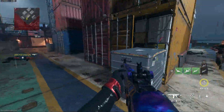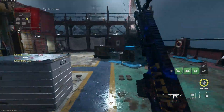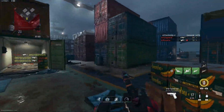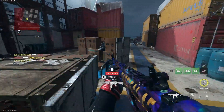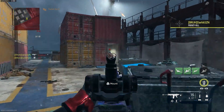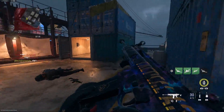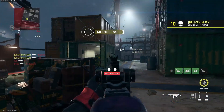Another trick is on any ledge that you dolphin dive on, you get your movement back. So if you're tac sprinting and you dolphin dive onto a ledge you can actually land on, you regain your movement. After I feel like my aim feels good with no aim assist, I'll turn it on and get used to it, because the aim assist does stop before you're fully on the person.